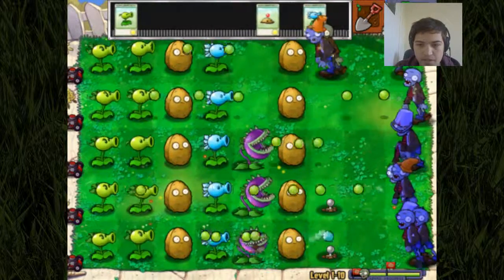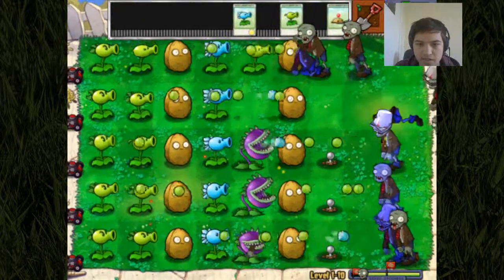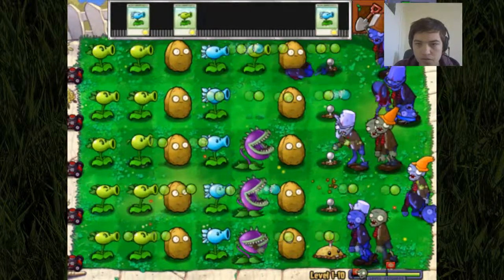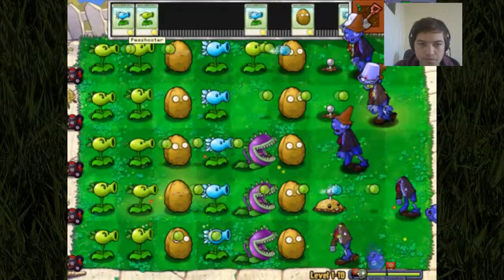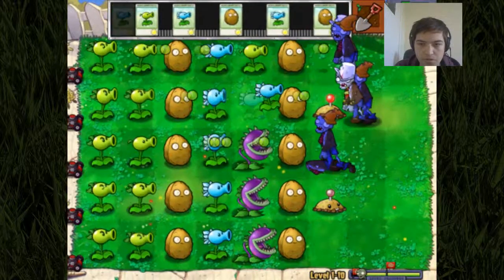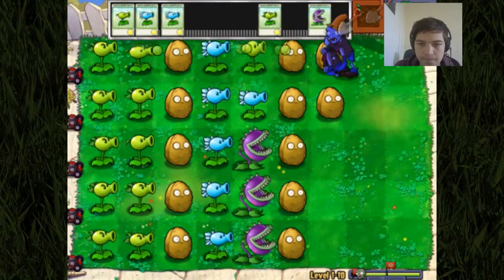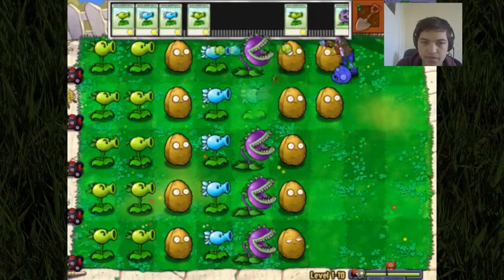Let's get a row of potato mines up here. Hopefully this guy gets taken out before too long. There also needs to be another potato mine there, but it's going to be a bit hard with all this offense coming at us. Let's just slow them down majorly with two rows of walnuts, just to slow them down quite a bit and gain the upper hand.